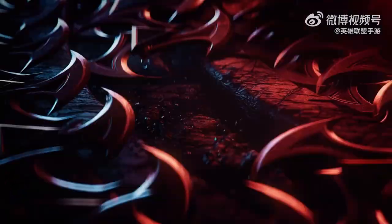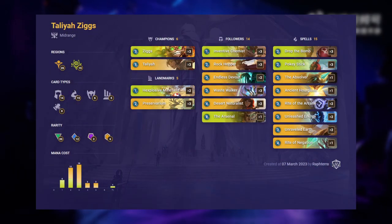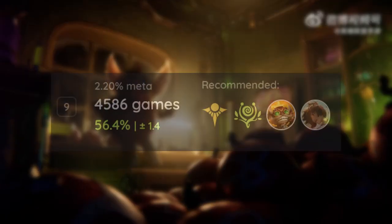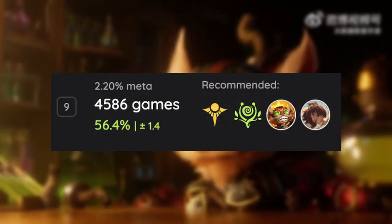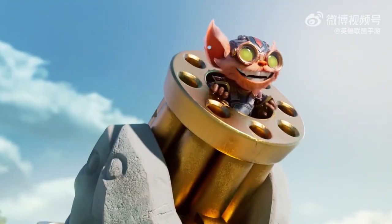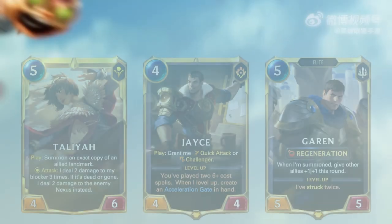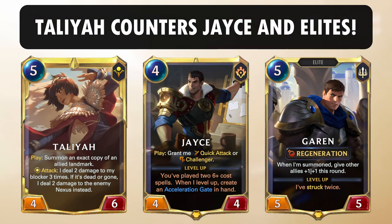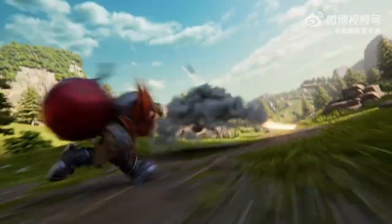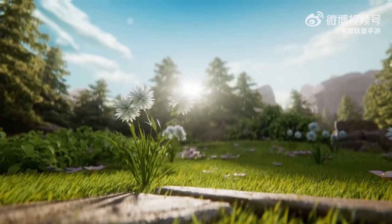My third pick following the Jace archetypes is Taliyah Ziggs. Taliyah Ziggs is the 9th most played deck in the patch with an overall win rate of 56.4%. I recommend playing this deck in ranked because of its favored matchups against Jace Lux, Jace Heimerdinger, and Demacia Elites. Having favored matchups against these popular decks can give you a massive advantage when queuing ranked.